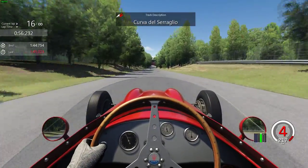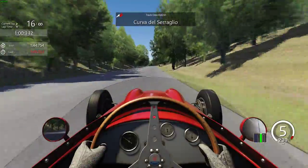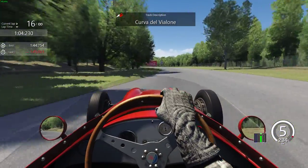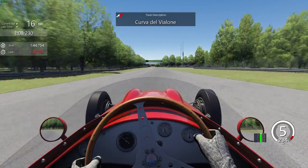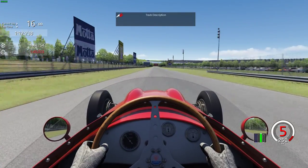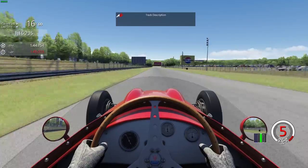Looking for the bridge as our turn-in point for this left-hander coming up — flick the car in, don't use any brakes, get back on the power and manage the car on the exit. Managing the car on the exit is key to a quick lap; you don't want too much oversteer or you will lose time.